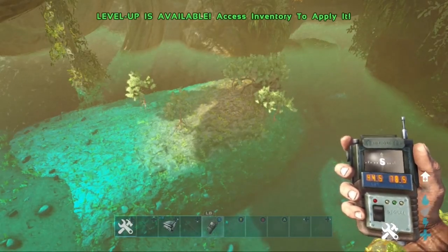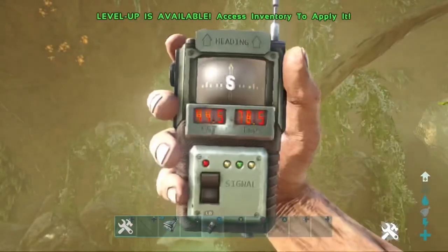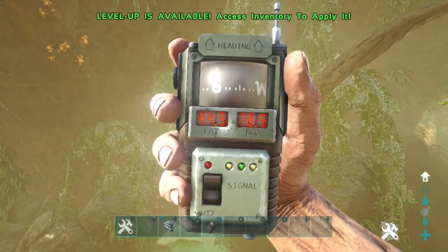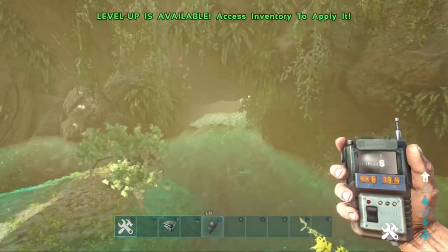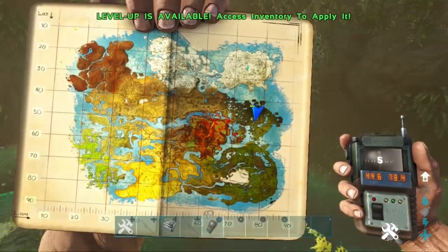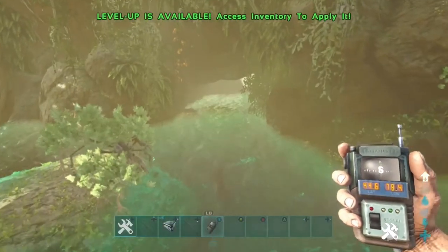Welcome back to another video. Today I'm showing you a Crystal Isles rat hole. This rat hole is OP — you've probably already seen it, it's been out for quite a while. I'm just uploading it here now, and that's the location on the map with the coordinates shown a moment ago. It's actually at the entrance of this cave.